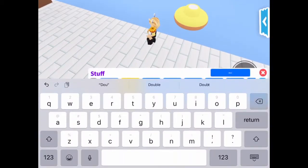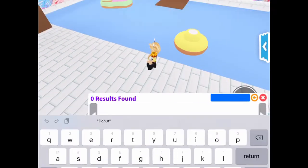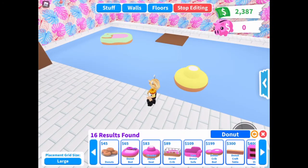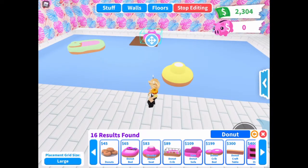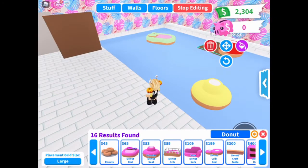And if you don't want to go into the catalog, you can just search 'donut' — they spell it this way. The ones that I use are the circular donut seat and the donut bed. They're pretty expensive but it looks really cute when you use them. I'm going to make this one red — that looks cute.